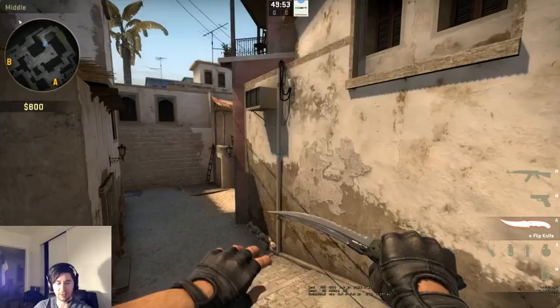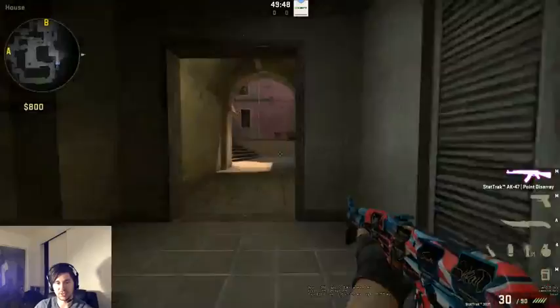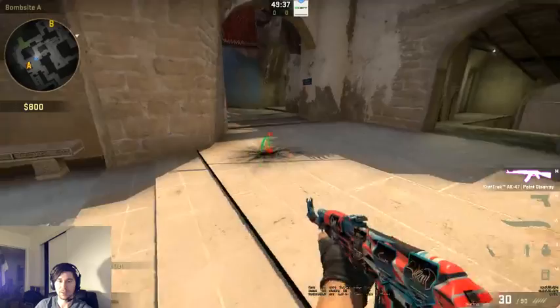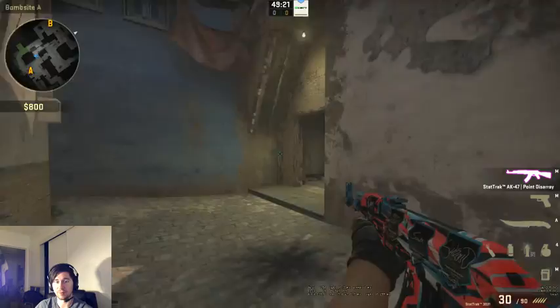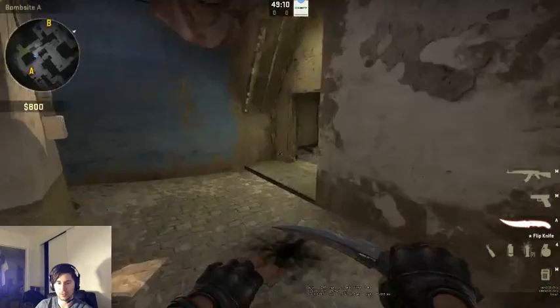That's what an entry fragger should be doing. The so-called entry fraggers on Reddit aren't real entry fraggers — they don't know what they're doing. We say we're going to flash for them and they're just standing too far back. You have to be so close and ready to peek the exact moment the flash pops, because otherwise you give the blinded person a chance to run and hide and the flash is wasted. You can't be this far away when there's a flash coming — it's ridiculous.